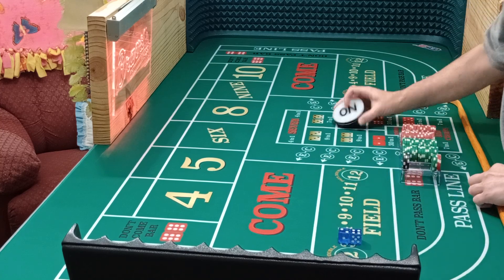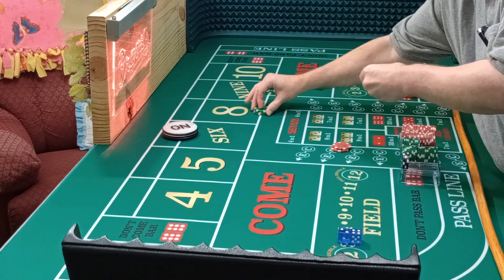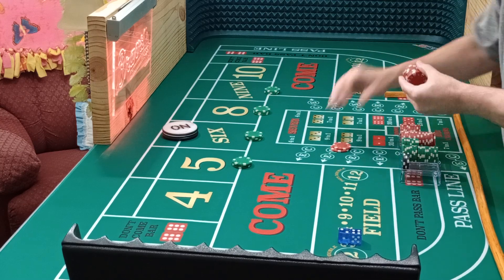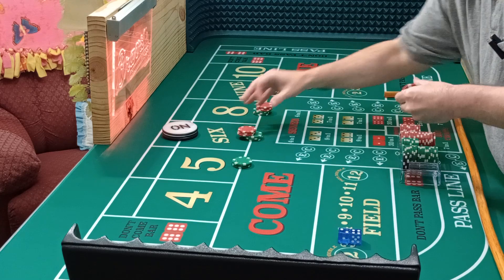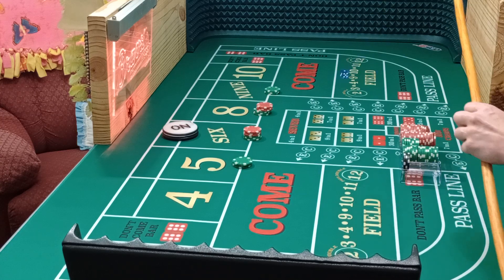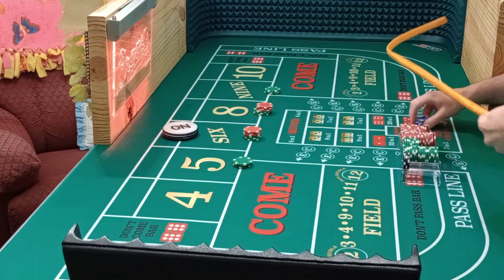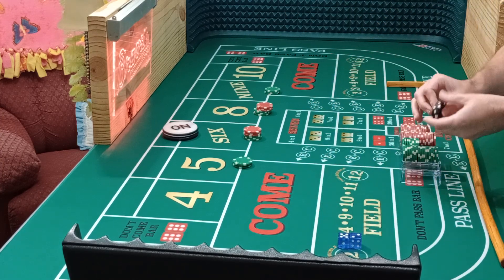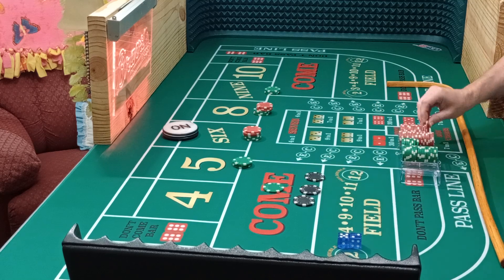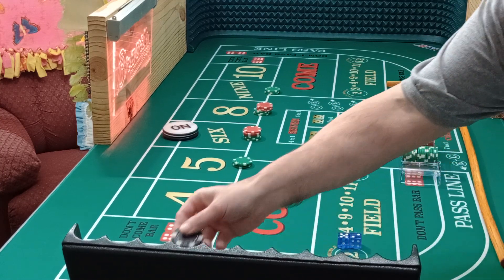Six is our first point. The first bet is $330 on the inside: $75 on the 5 and 9, $90 on the 6 and 8. They all pay $105. You're trying to get one hit and collect $105 — that's all we're trying to accomplish first. There's a two — nowhere close to what we need. I'm gonna keep the $330 out there, give $330 to the bank: three blacks, a green and red.